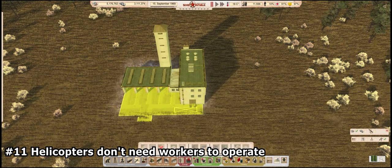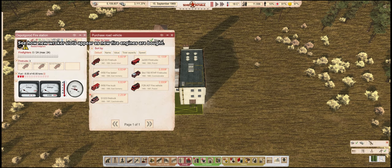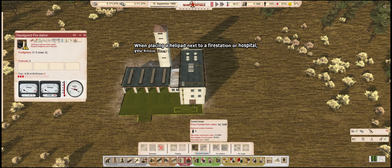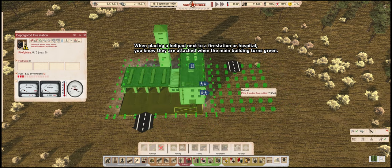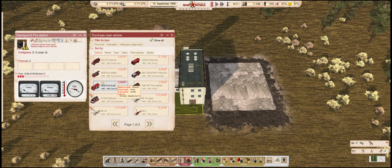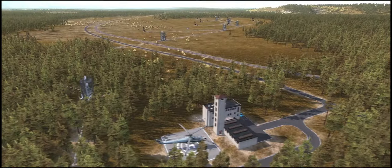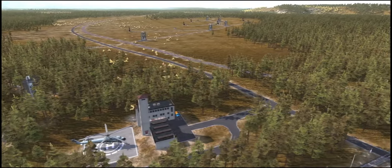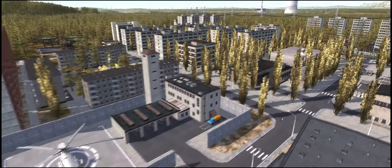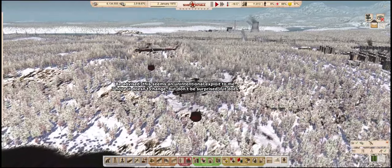Number 11: Helicopters don't need workers to operate. When you build a fire station and buy a fire truck, you will notice that new worker slots appear, and the more vehicles you have, the more firefighters need to work there. This however does not apply to helicopters. You can build a fire station in the middle of nowhere, attach a helipad to it, and when you buy or assign a helicopter to it, no new worker slots open up. This means that unlike fire trucks, helicopters only need fuel, electricity, and a nearby river or lake to operate. Very useful for remote operations where workers are otherwise unnecessary, like oil pumps. They are more expensive, but have a faster response time, extinguish fires faster, and are not tied to roads. Take this tip under advisement, as this might change in the future should the developers decide that this isn't how it should work.